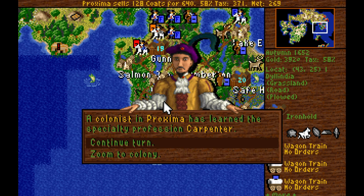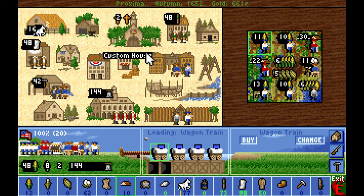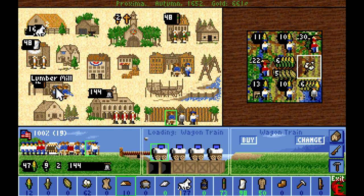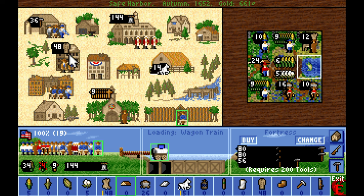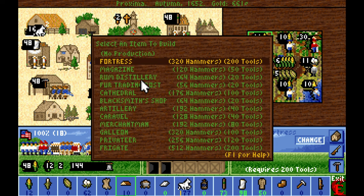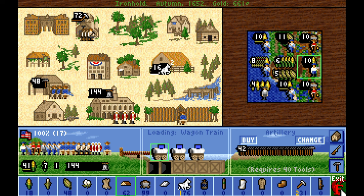With a carpenter trained up in Ironhold, I can send them over to the fishing villages. I've also got a carpenter trained up in Proxima, and another carpenter trained up in Safe Harbor as well as a fisherman — so we can pull those extra guys out. With the construction of another wagon train in Proxima, we're going to switch over finally to Fortress Production and will not switch off until it's done. We'll continue to preserve Ironhold for artillery production.